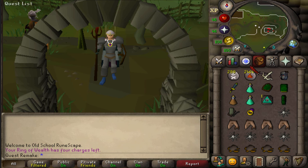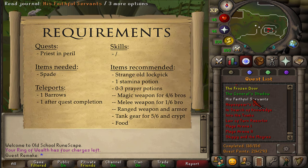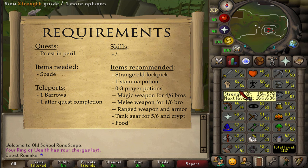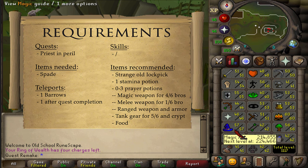Hi and welcome to my guide. Today we're gonna be completing the mini quest His Faithful Servants. The quest requirement is Priest in Peril and there are no stat requirements. But I suggest you to have some higher combat stats. I would suggest 60 attack for Dragon Weaponry, 61 ranged for a Rune Crossbow, and at least 50 magic for Iban's Blast or Magic Dart.